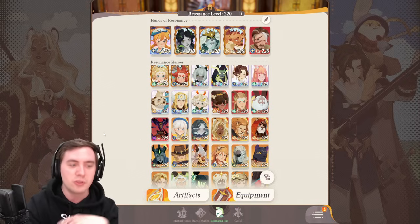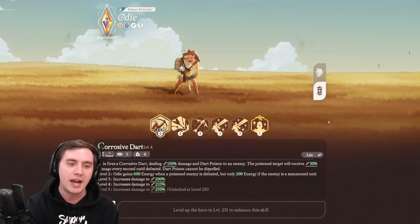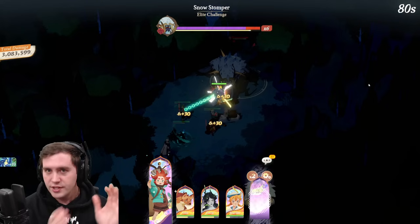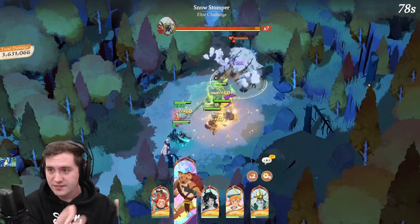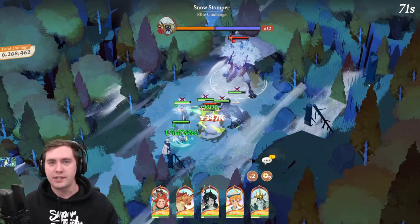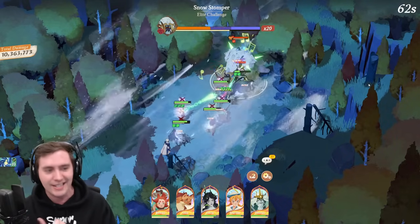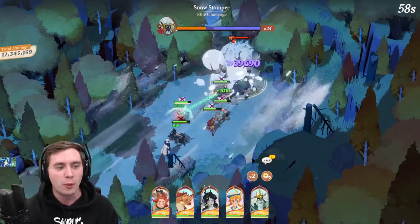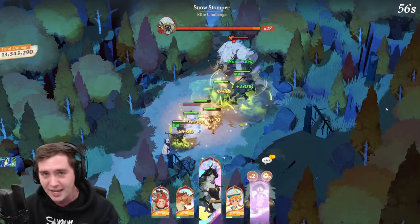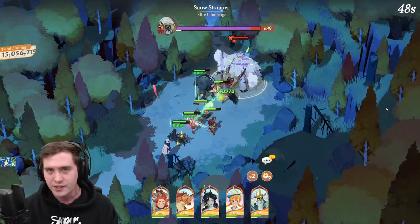Obviously you want multiple copies of everyone because it makes them stronger and gives different passives. But don't sleep on the A-list heroes — that's something I want to talk about. The Dream Realm is a boss-fighting game mode, and some of the best units there are A-level heroes — the lower-tier heroes — because you can buy multiple copies and get them doing insane damage. This character with the little bow right here is insanely good — she's like the best DPS unit in the game. Let me show you her damage.